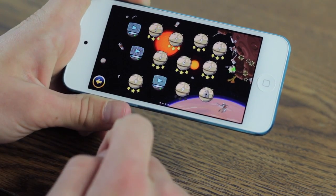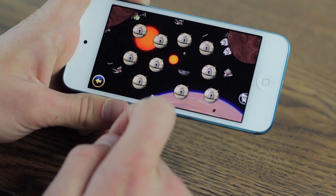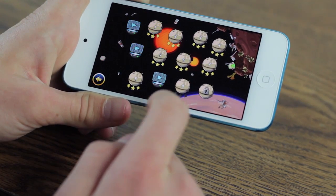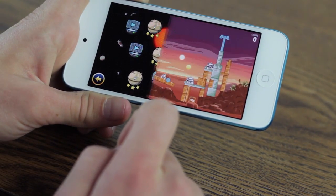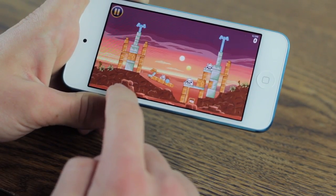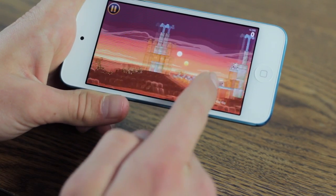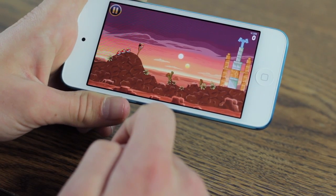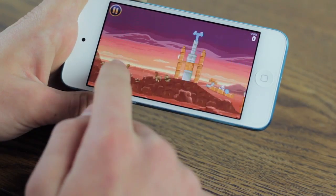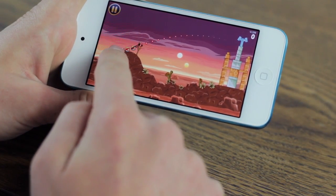I've played a few games already. In the first level you get different categories, and to unlock the other levels you have to pass those ones first. The gameplay is pretty much exactly the same, except the pigs are now Star Wars-themed and so are the birds, and they have powers like in Star Wars.